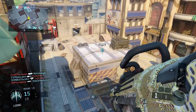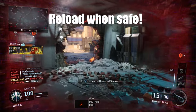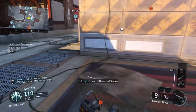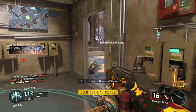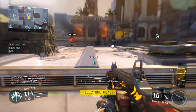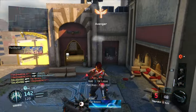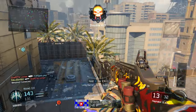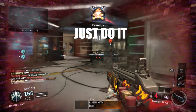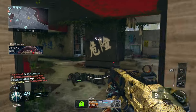Tip number two: try not reloading after every kill. The average assault rifle magazine is 30 bullets, and it takes about six bullets to kill someone, so you can get an average of four kills per magazine. I find myself getting a kill and reloading right away out of habit, and then a buddy comes around the corner while I'm reloading and catches me. Trust your aim — if you have ten bullets left and hear people coming, don't reload. Aim and make those shots count.